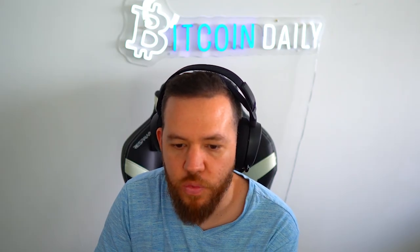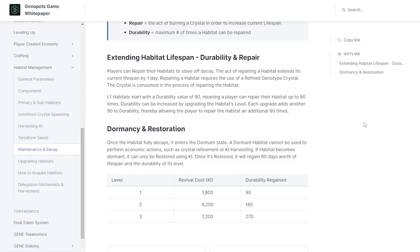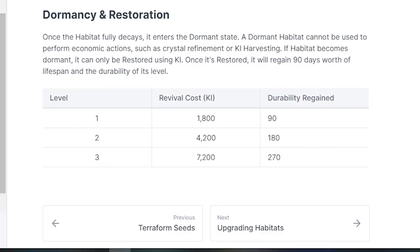How do you restore and repair these habitats? Repairing is the maintenance action — you burn a crystal in order to restore one lifespan. Every habitat starts with 90 lifespan, as well as a certain amount of durability depending on its level. That's the number of times you can repair it by burning a crystal to restore.